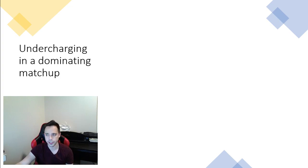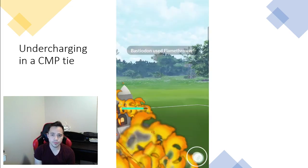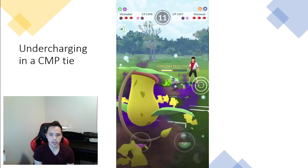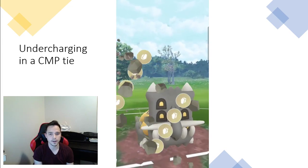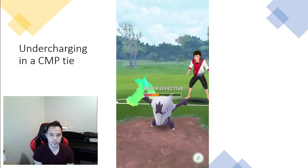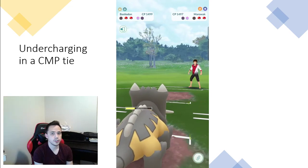Now we'll look at the other application of undercharging: undercharging in a CMP tie. You already saw the first example with Metagross. Here's another example — they're all very similar. You get roped into a bad situation and you're trying to get the last little bit out of it, which can always lead to a win. Shadow Victreebel is locked in against Alolan Marowak. I swap into Bastiodon with a Stone Edge, but due to a CMP tie the opponent gets Bone Club off first. At this point I do not want to KO the Alolan Marowak — I just want to do a little damage to get some energy back. The Stone Edge only deals a little bit of damage and I'm able to farm down and get three extra Smackdowns — basically half a Stone Edge just from undercharging.